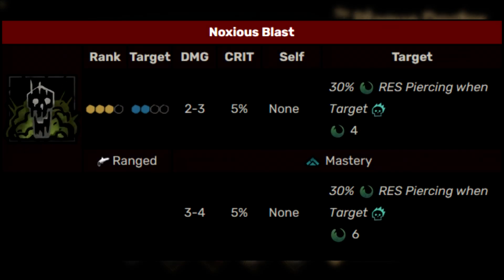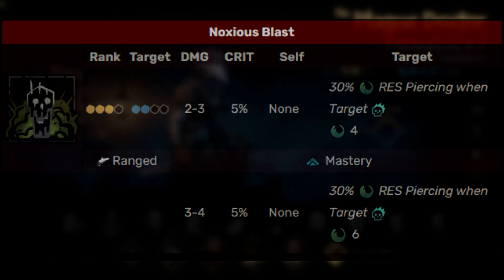The first of her abilities is Noxious Blast. This is kind of her bread and butter — a front rank damaging, blight-dealing attack. It has fairly low damage, but it does deal a good amount of blight. It also has the ability to pierce through blight resistance when attacking somebody with a combo token.